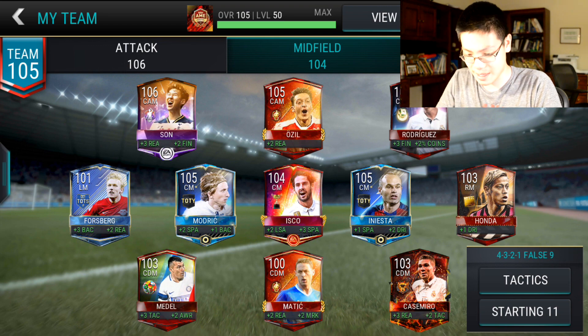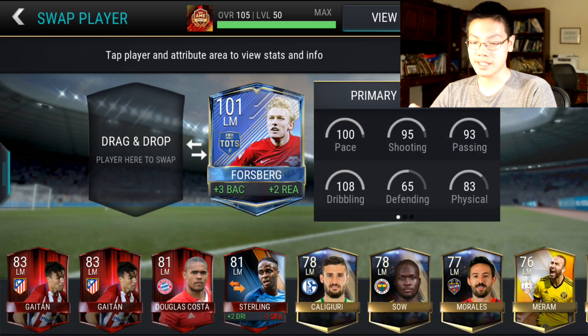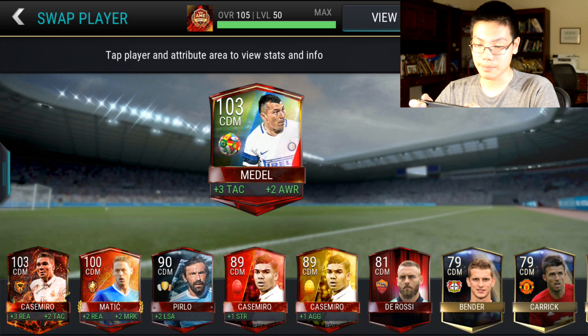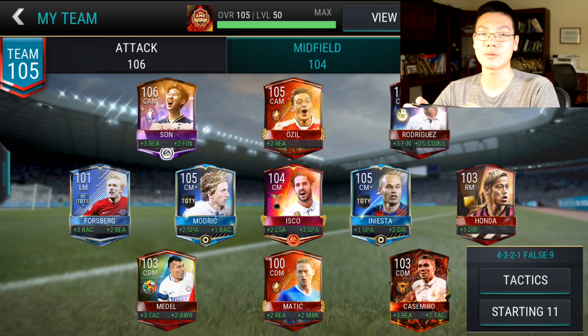Otherwise this probably could be a 106 overall team and my starting 11 could be 105. In midfield we have some Team of the Year cards — Modric and Iniesta. I have Team of the Season Forsberg at left mid. Hopefully I'll get Martial sometime in the summer. I do have Isco as well. Then I picked up the new Madle — he's actually a beast: 99 pace, 103 defending, 103 physical. We have Matic and Casemiro. I love that Casemiro.